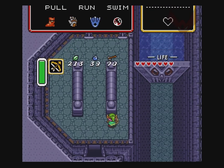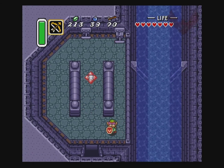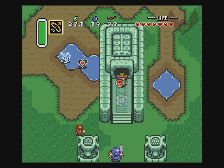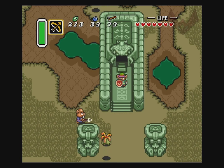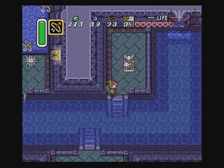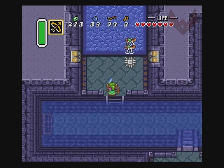What you're supposed to do is come over here, pull this thing, and then that releases the water. There's water flowing through here now — that blue stuff down there. You can also get this heart container, but we're not going to do that, because those are for noobs. The pond is still drained over here in the dark world, and this is filled with water now, so we can swim across and jump up here and go through the level.